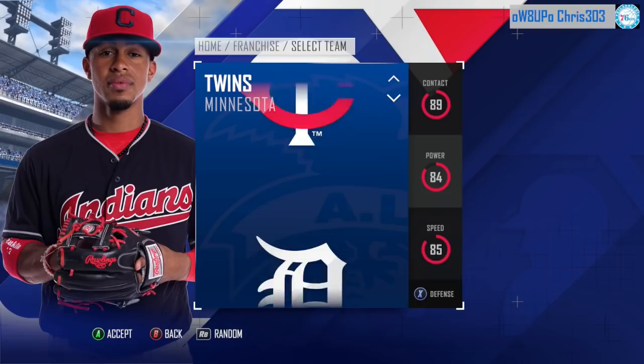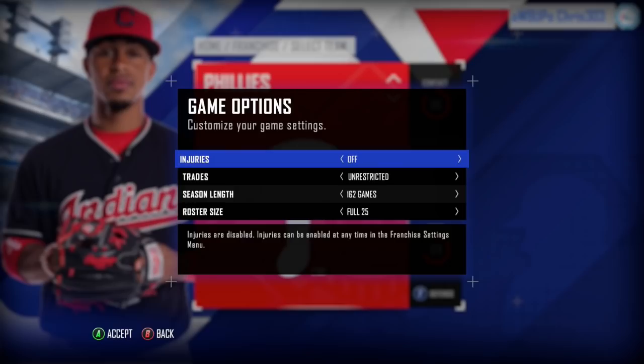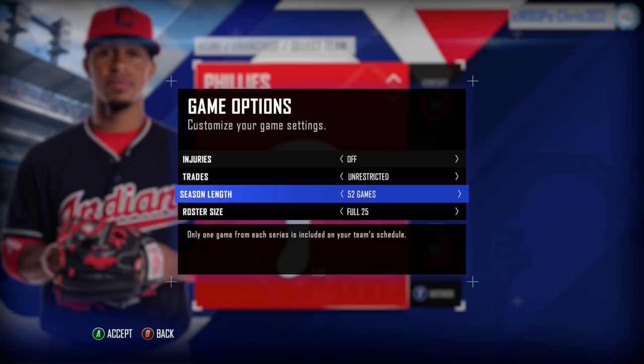Entering franchise mode, you're encountering one of RBI Baseball 18's issues, which is the long loading times. In a game like Grand Theft Auto V it makes sense to have long loading times, but after playing this game for a good bit, I'm left wondering what exactly are they loading that takes so long? But back to franchise mode — I love the look of the menu with the actual player from the team you pick in the background.